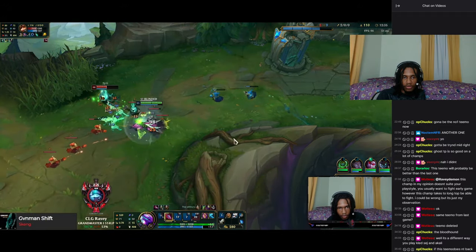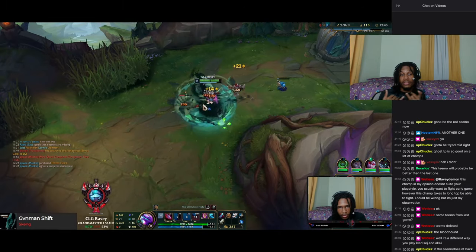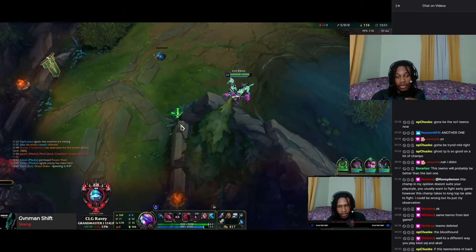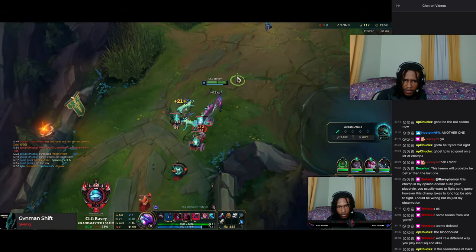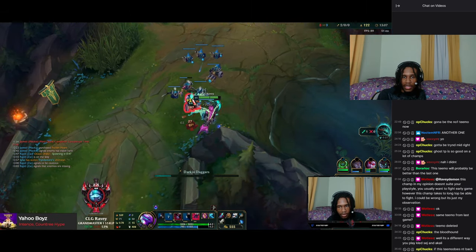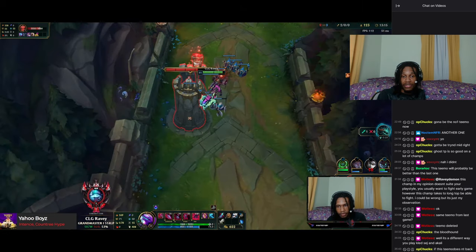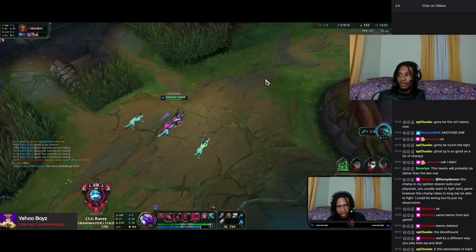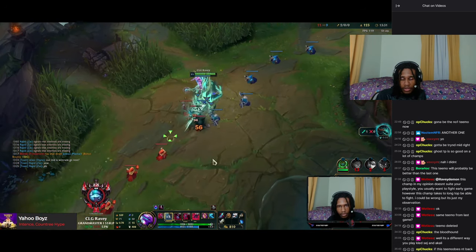You shoot the wave and I go in — because Teemo shot his spell at the wave, he doesn't have that spell for me when I go to trade. That's one thing you can do in any matchup: if your opponent uses one of their spells on a minion wave, they don't have it for you when you engage, so you take less damage. This isn't necessarily matchup-specific — it's basic trading fundamentals. Teemo used his blind on the wave, so I go in and take less damage on the trade.